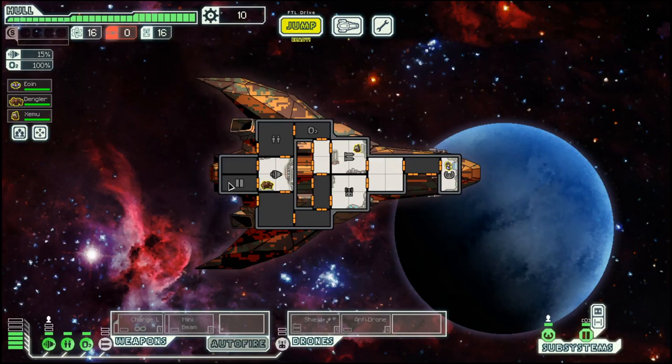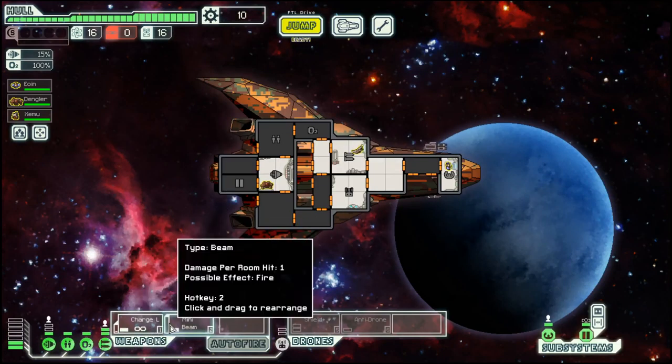Hello everyone, my name is Hotzezee and welcome back to Season 42 of my FTL series. FTL: Faster Than Light is a space adventure survival strategy game where you have to fight your way from the start to the exit through seven sectors, the eighth one being the boss sector.